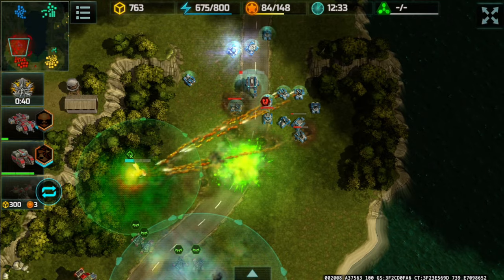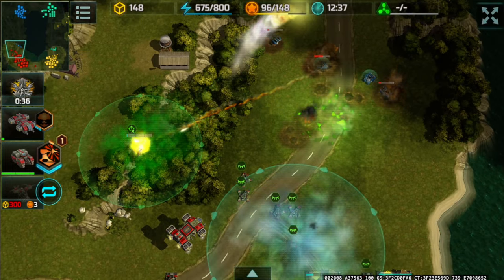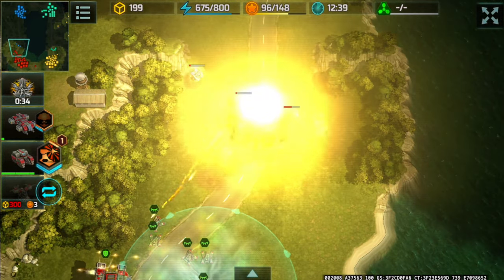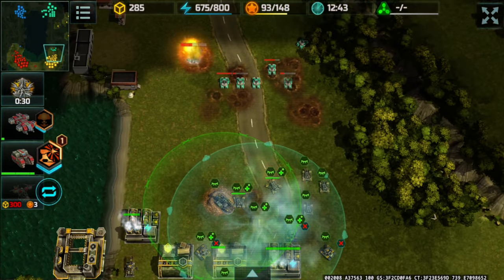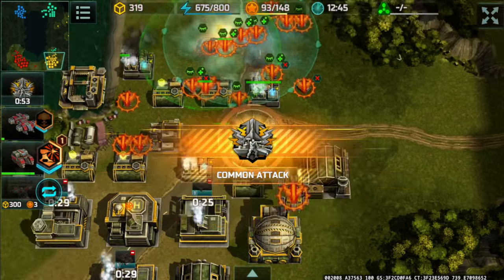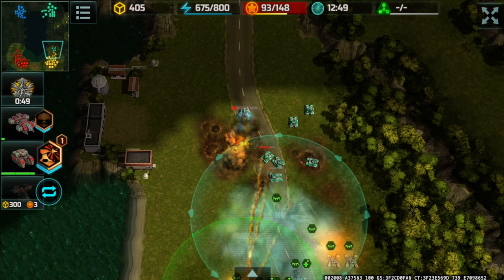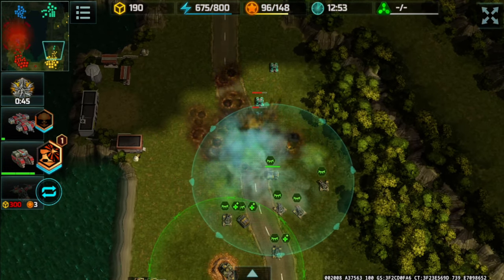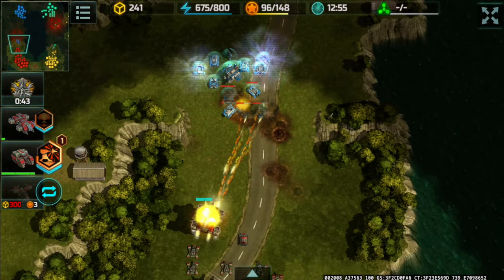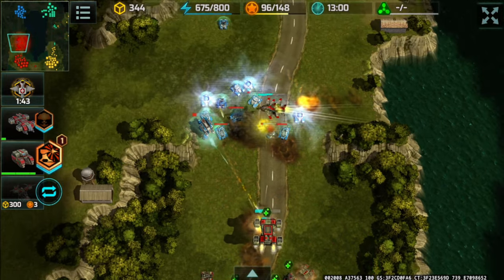Acid burst deployed. Not a good idea to continue pushing there. Solid hit — but only the Typhoons and Solaris remain alive on their side, which is never good. The Confederation Mammoth is helping from the back, dealing damage from afar as a heavy hitter.